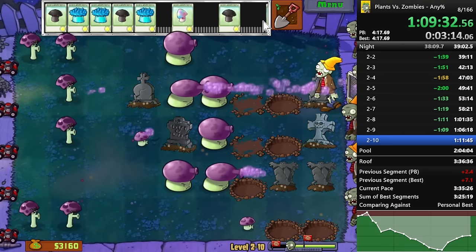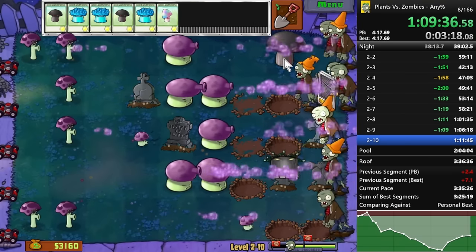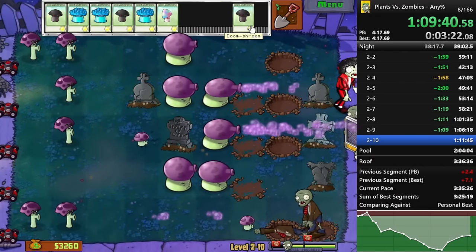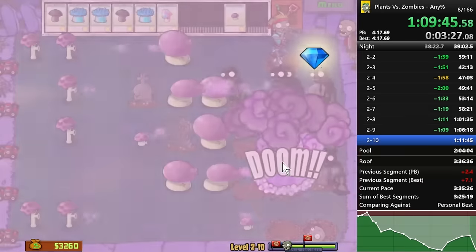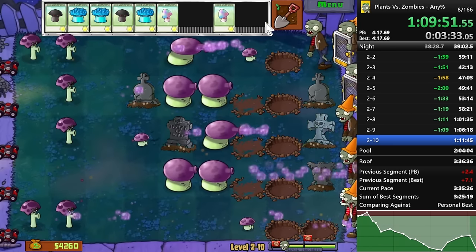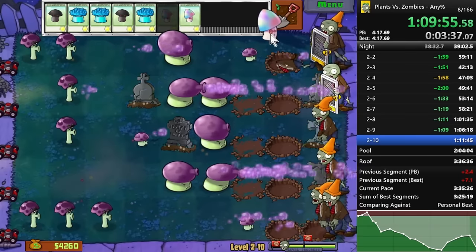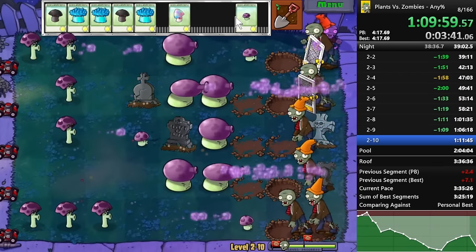Gloom shrooms are really fast, so they kill these guys manually pretty decently — better than anything else in the game. Usually you have a counter like an instant or a magnet to counteract football zombies. In early any%, before you have magnet, you have to use instants all the time and usually save one purposefully for the football zombie.